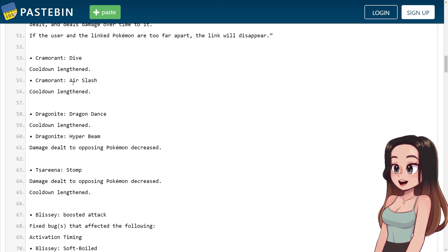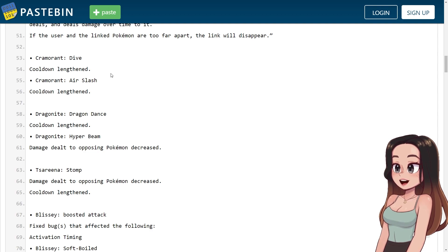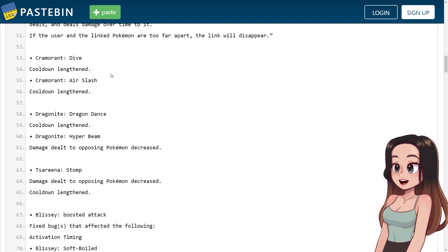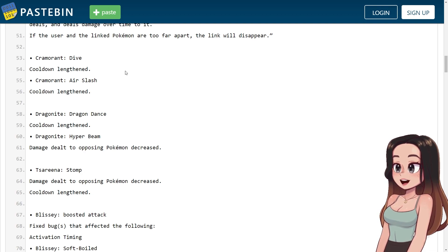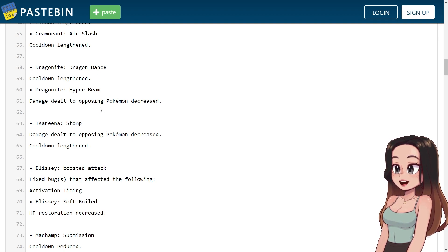Cramorant's Dive and Air Slash cooldowns have been lengthened. I think they did this because people abused the black emblems too much with Cramorant's cooldowns. Dragonite's Dragon Dance cooldown has been lengthened, and Dragonite's Hyper Beam damage to opposing Pokemon has been decreased — probably because Dragonite was too strong with those moves.